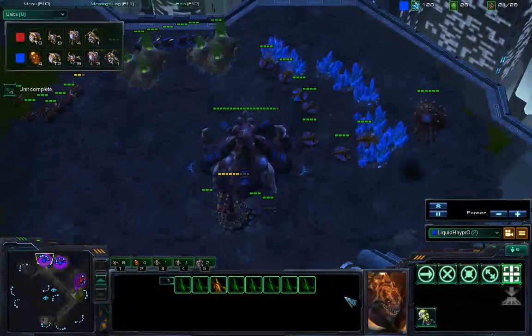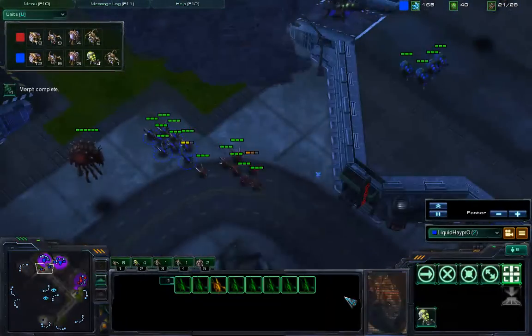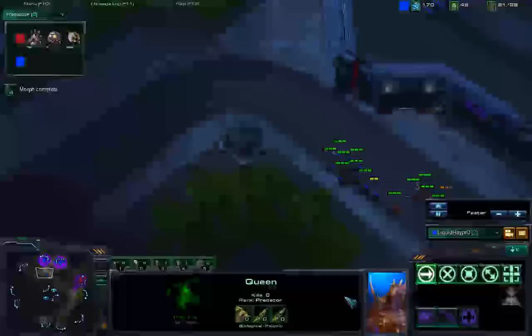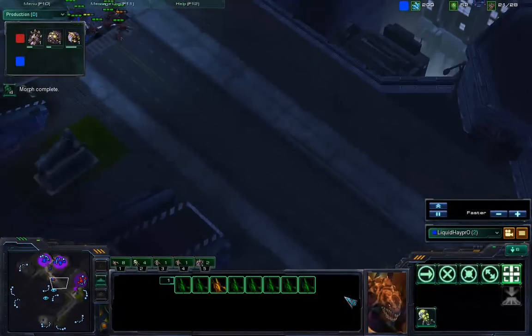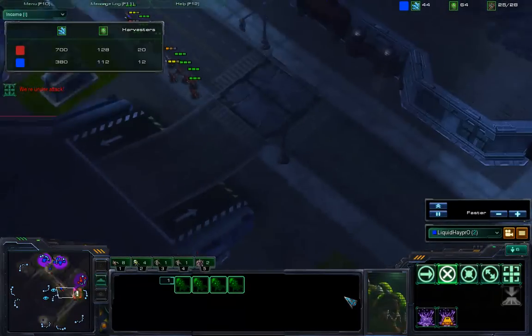Enemy lings poke at the top. HeyPro brings that to a stop. Look and you'll find he's seven drones behind. Red will build up then mop. Alright, I'm gonna have to come clean — this is as far as I've seen.